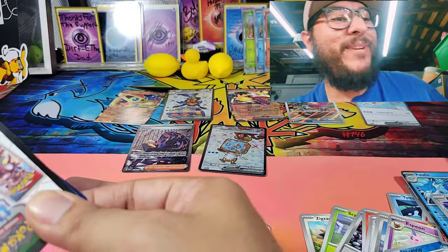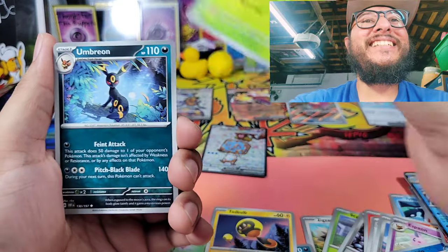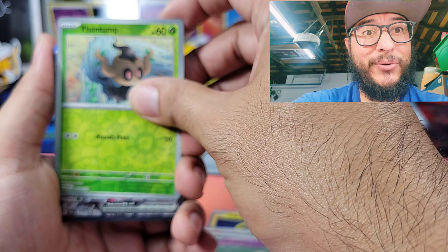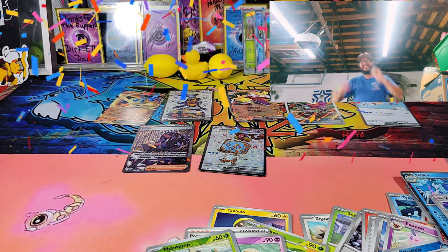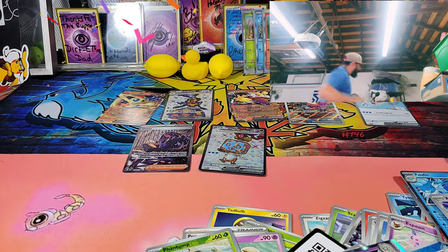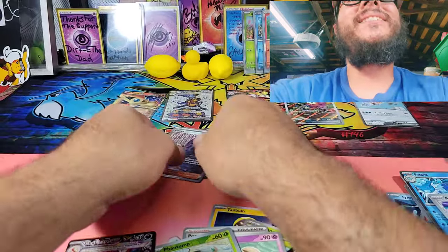Can we end on a Charizard? That'd be awesome guys — if we get a Charizard you're gonna see me running around back here. Tadpole, Steenee, Umbreon, Popplio, Lunatone, Phantump — can we get it? Oh! Oh! Charizard! Charizard! Let's go guys, we got it! I cannot make that up! Do we have something else behind it? Oh my god — these check lane blisters are cracked!